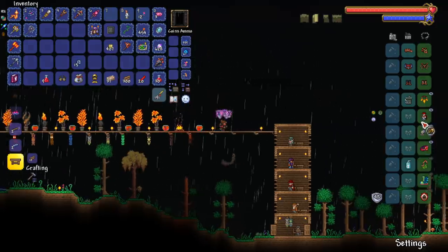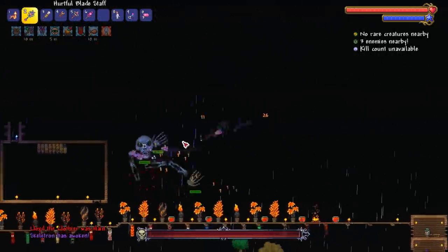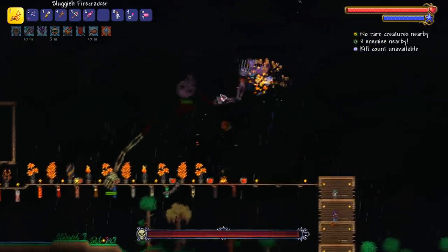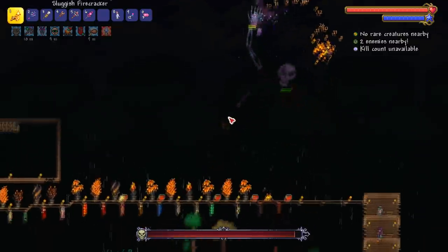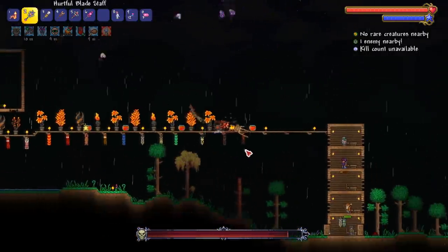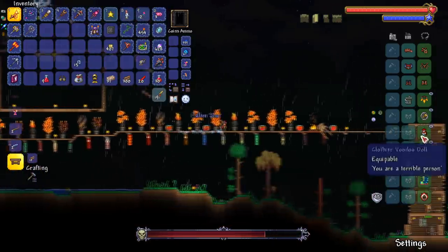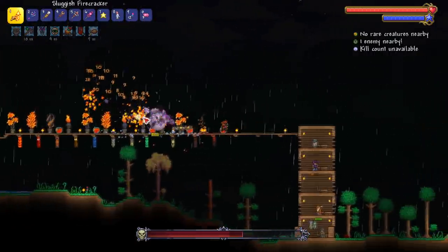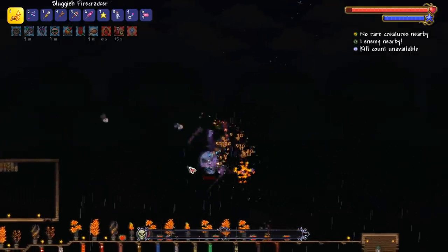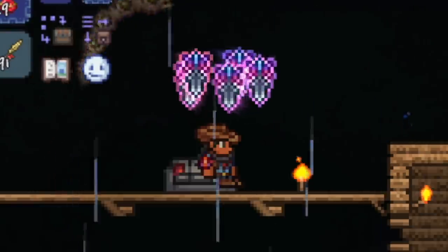I decided looking for a stone golem wasn't the way to go. It's nighttime — I have the clothier voodoo doll. Let's fight Skeletron; he's a high-defense boss so this will be a perfect test. Go ahead, focus the hands. Look at this — it shreds them as you'd expect a hard mode weapon to do. This item is actually recommended for killing the dungeon guardian because of its defense penetration. They're just eating through Skeletron. Please drop the pet, Mr. Skeletron — boom, he's dead. Chippy's couch!